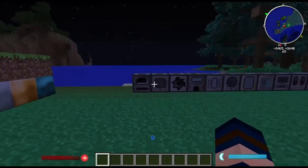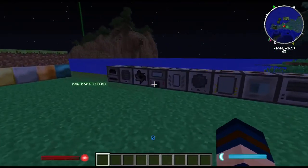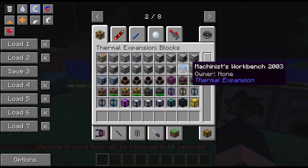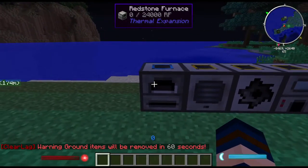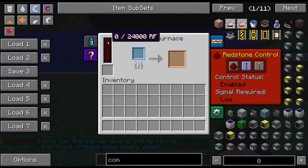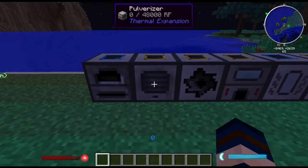Let's move on to the machines. These are the major key ones that everyone uses. First is the Redstone Furnace — it basically works as a normal furnace except that it runs on power. The maximum amount of power it can hold is 24,000 RF. RF stands for Redstone Flux or Redstone Force. Once at full power it runs at full speed and can burn through stuff very quickly.